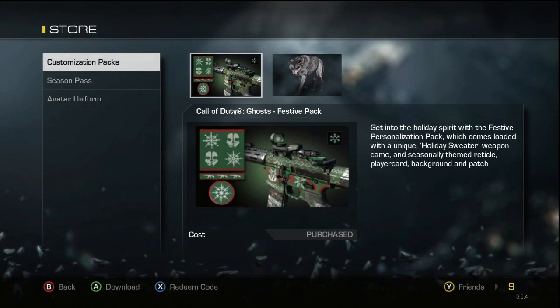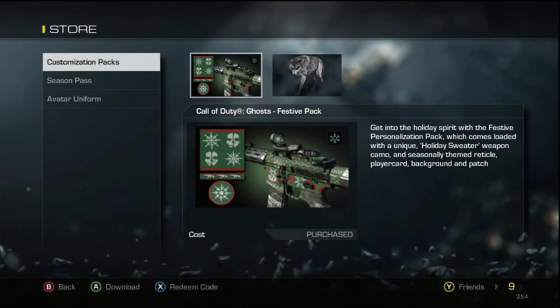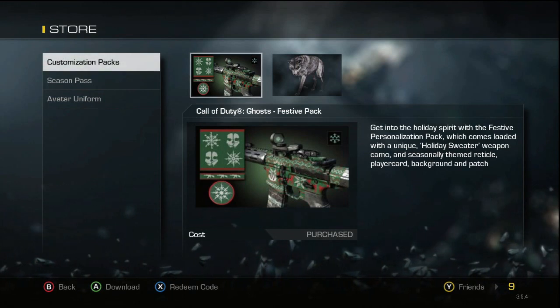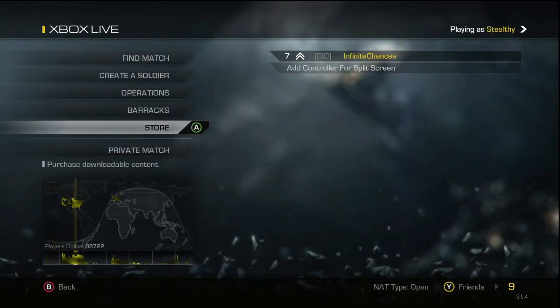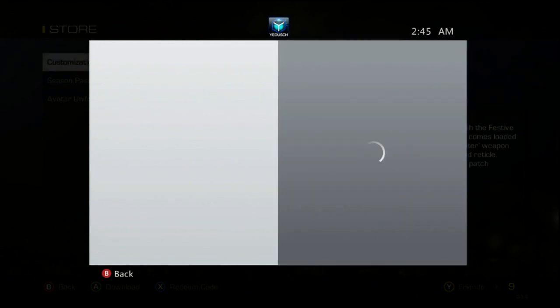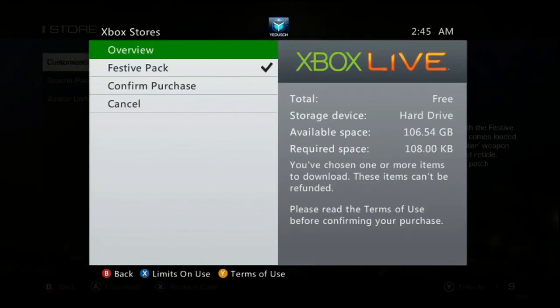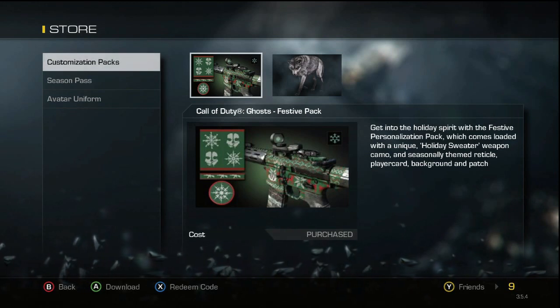What's going on guys, it's Infinite Chances, and I wanted to show you the new customization pack released by Infinity Ward just a couple days ago. This is absolutely free — if you go into the Xbox Live menu, go to Store, go to Customization Packs, and press on the Call of Duty Ghosts Festive Pack, the menu will come up and you can see that it is absolutely free, and the total shows that it's free. May as well go get it — who doesn't love free stuff, especially around the holiday season.